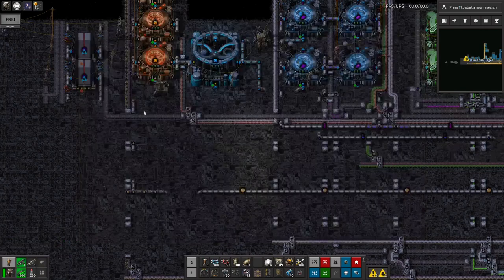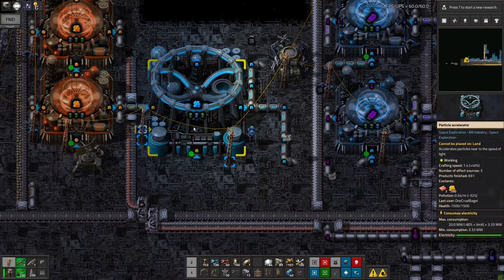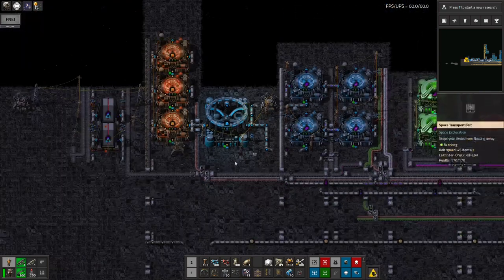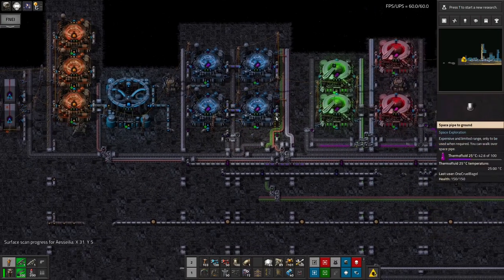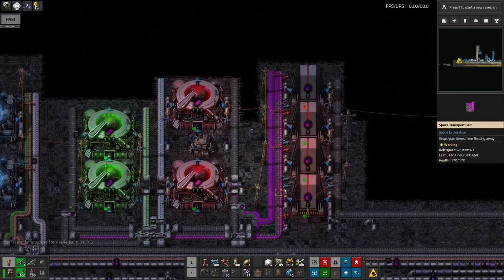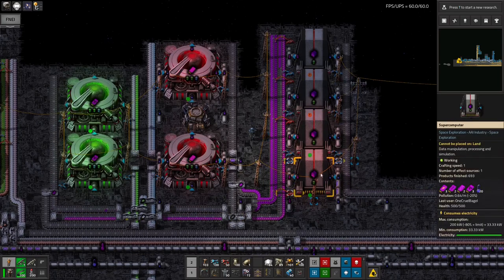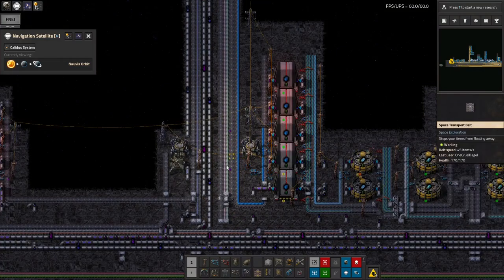I've only got 13 tier three efficiency modules left. I also discovered that if you put two efficiency and one speed module into a machine, you're still hitting the minimum power consumption but also getting a 40% speed boost. So a lot of these machines - which seem to be running quite a lot slower than the blue machines - I've shoved modules in like that just to get that extra bit of speed so we can actually produce enough memory card things to run all of these computers and produce the purple science a bit faster.